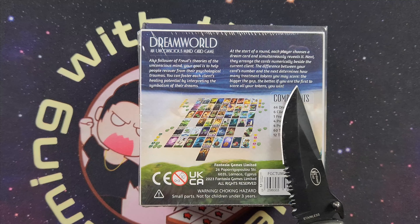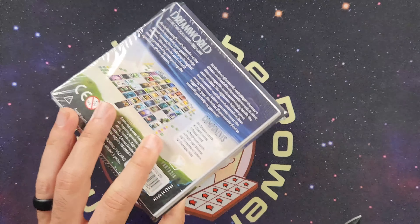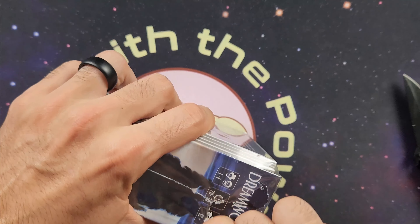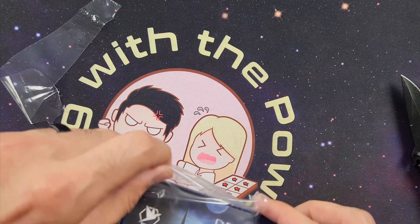So let's see what this bad boy is all about. We got some tokens here on the back. The artwork on the box is nice — pretty cool trippy artwork. We got some tokens here that came with the game on the back of it, and there's the little backside showing them as well. So these are going to be your player tokens.